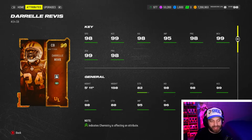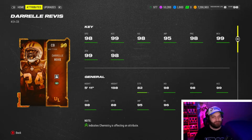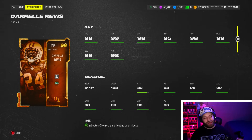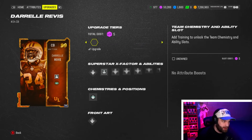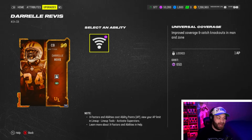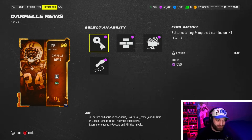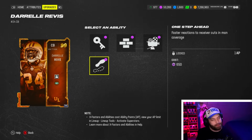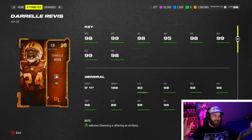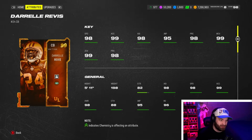At number 4, Derell Reeves is his counterpart but better for hybrid schemes — very good in both zone and man. His only real knock is being 5'11". He has bottleneck and universal coverage, which includes one step ahead and every man ability built in — arguably the best X-factor pairing in the game. For zone he gets secure tackler and pick artist. At 330K he's a must-have and should be on everybody's roster.